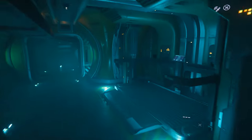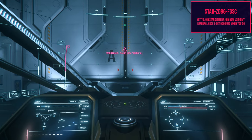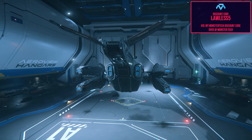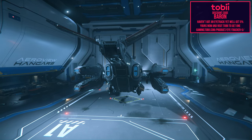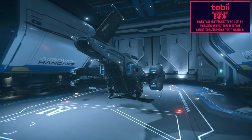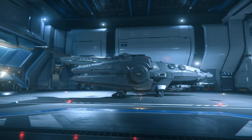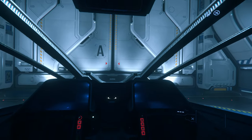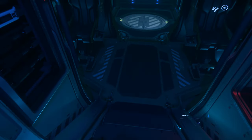Going into the stats of the Hammerhead itself — it has a lot of weapons. It has 24 size-4s in quad-mount configurations, and it has 32 missiles for the pilot. They're not all the same missile but they are the same size — size 3. You have Arresters and Vipers on there.